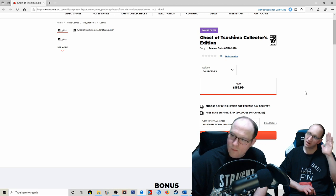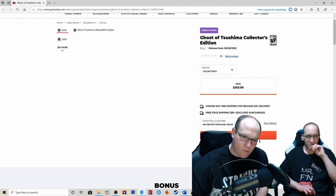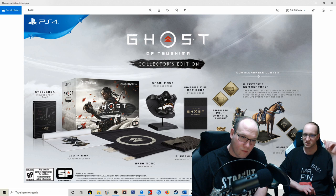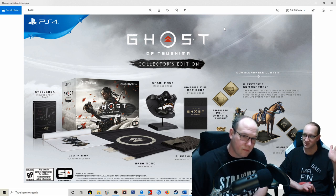You get the digital stuff plus the steelbook for 70 dollars in the special edition. I want you to put the picture back up so I can show people what we need to look at here. Are you 100% — this is the question you ask yourself — are you 100 dollars for a cloth map, sashimono, furoshiki, sakai mask, and a 48-page mini art book? That's five things. Are you 20 bucks apiece on those? That's the question you ask yourself. If you are, buy the thing. If you're not, do not buy — this is a hard pass.